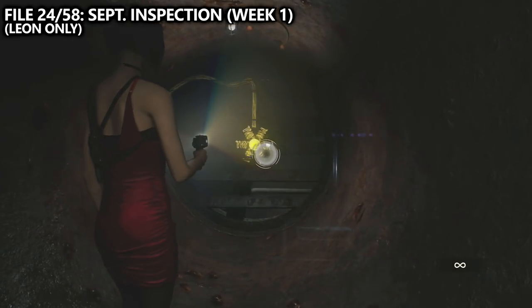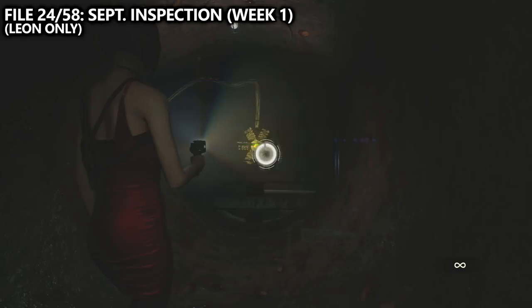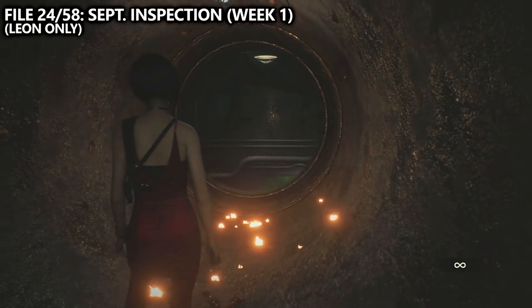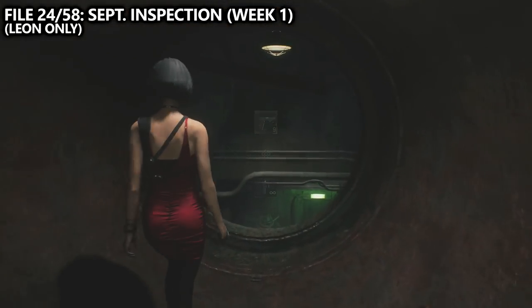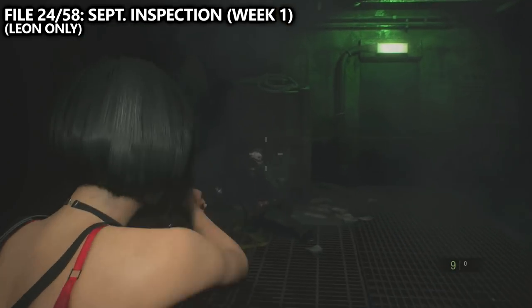During Leon's playthrough, there is also an ADA-specific section where you're using the EMF visualizer to hack your way through the puzzles. You'll eventually come up a small ladder and hack through a fan, then drop down, look to the right, and you should be able to notice a file on the desk before leaving the room.